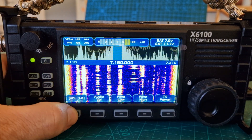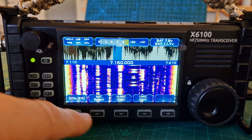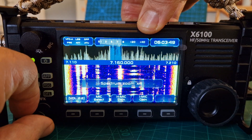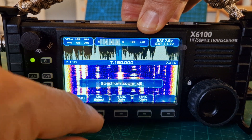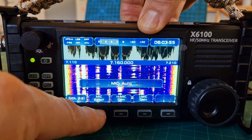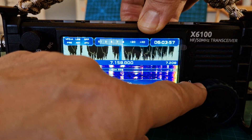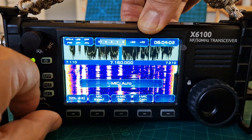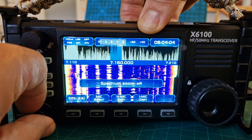It says auto on mic select, but I've found that if I select internal — it's not letting me do that. Try that — no. Mic select just says auto, and then it goes on to spectrum zoom.